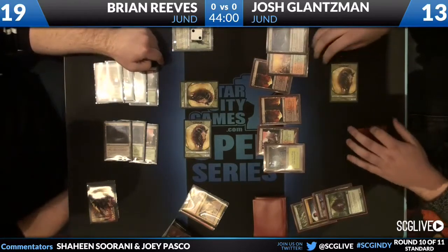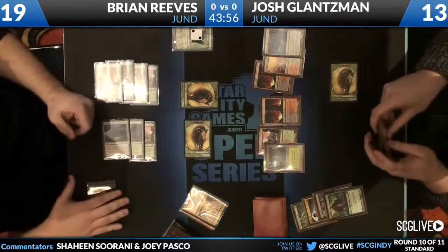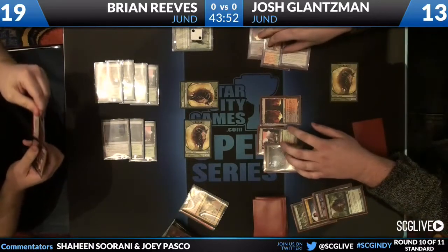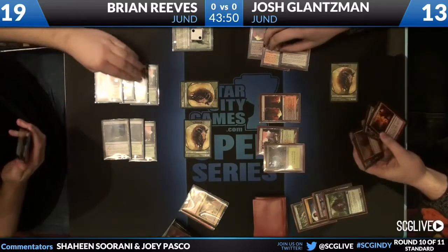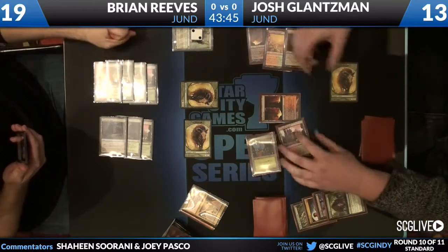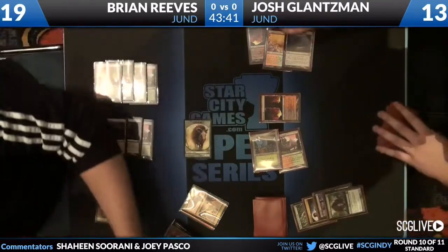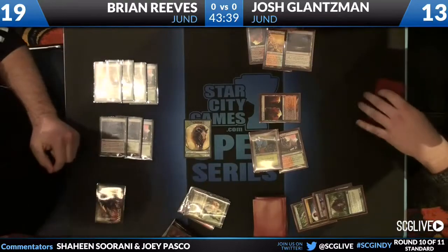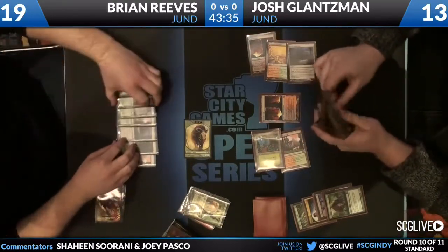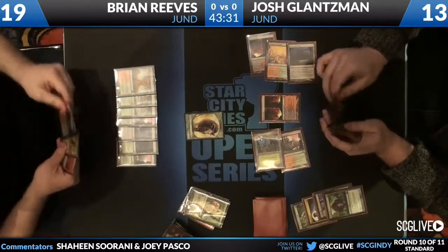It's dangerous because your Grixis is dead here with Wolf Run on the table. He understands that and is now trying to win the life race — he's given up on his planeswalker which had only one counter on it, so the only option was to make another beast and accept his doom with Wolf Run. Josh forces him to block and use the Wolf Run. The Wolf Run activation takes out Grixis for exactly two.